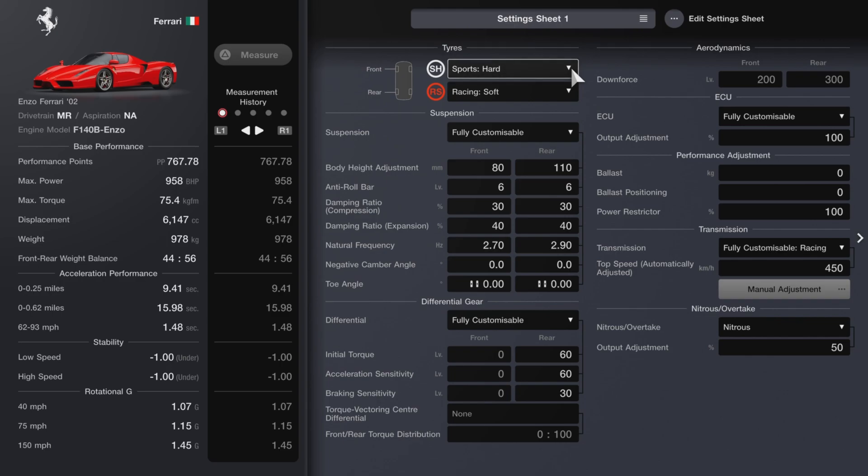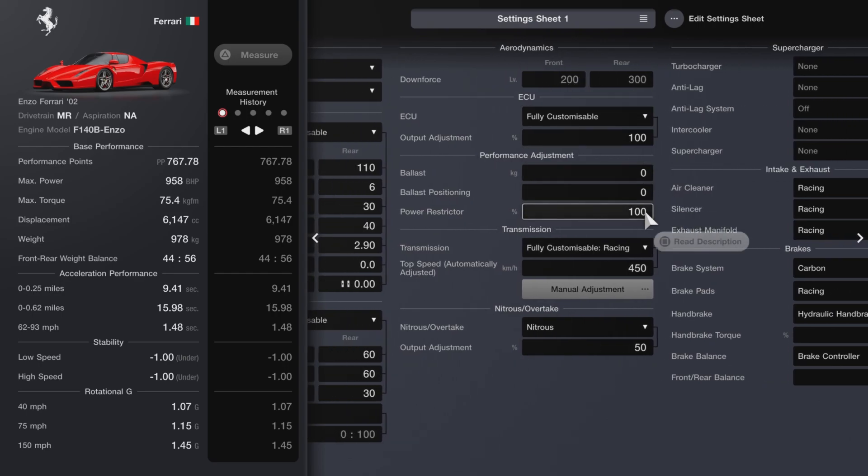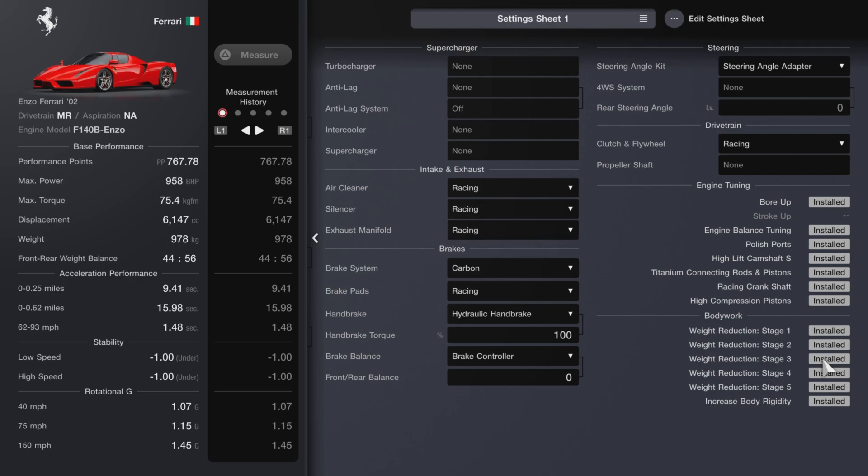On tires, I put the sports hards that the car comes with on the front and racing softs on the back. I've stopped putting intermediates and wets on the front — the lower grip tires have the same effect and save you about 30 thousand credits. Ride height as low as possible: 80 front and 110 rear. Anti-roll on 6. Damping ratio 30 front and back, expansion on 40. Natural frequency 2.7 and 2.9. Negative camber and toe on 0. Diff at 60/60/30. Downforce is non-adjustable. ECU on 100, no ballast, no power restrictor. Nitrous pegged all the way to maximum power and maximum top speed.